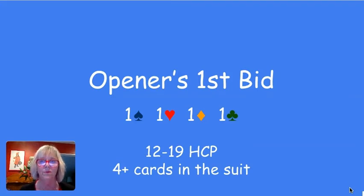So what do we need to make the first bid? You cannot start an auction at any old level. To make the very first bid — which is what we're talking about today — you need to have between 12 and 19 high card points, HCP. And any bid you make shows at least four cards in that suit.